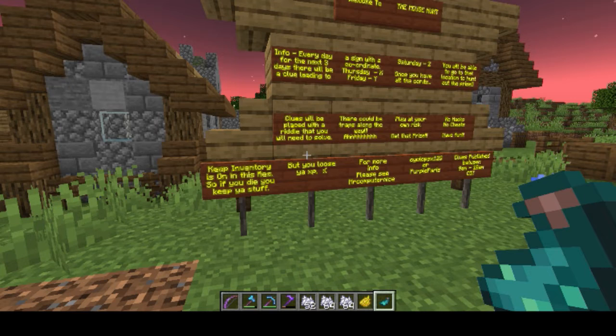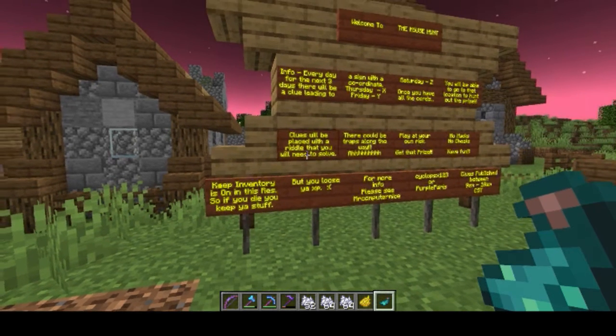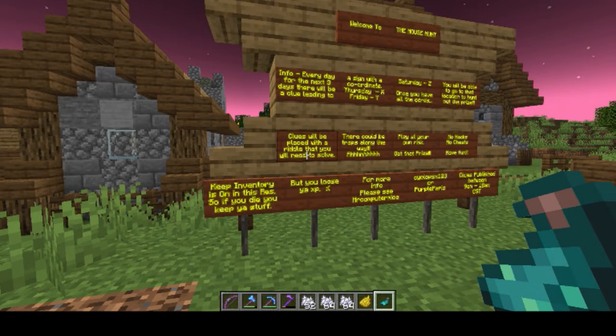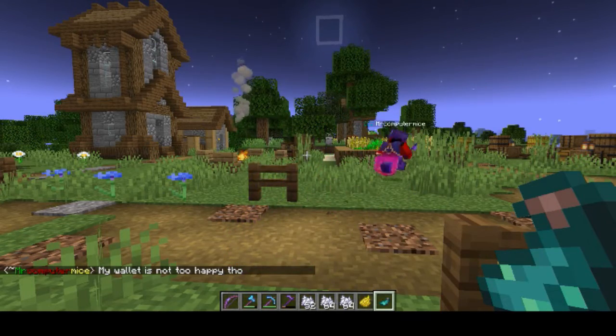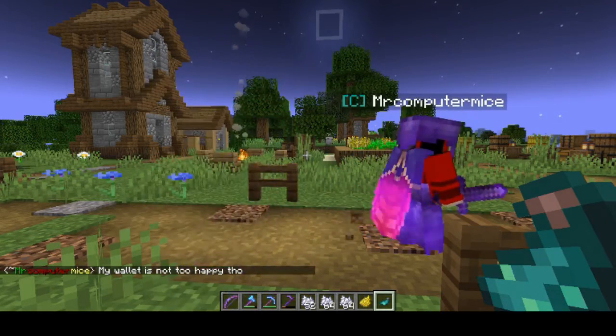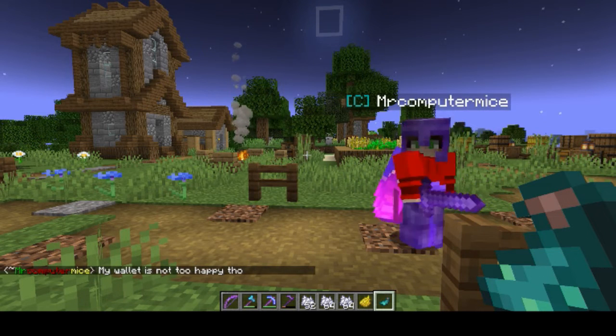With keep inventory on in this residence, if you die you keep your stuff, but there is a risk that you lose your XP — so play at your own risk. No hacks, no cheats — keep it clean. This event will be running for three days only: Thursday, Friday, and Saturday. Clues will be published between 9 a.m. and 10 a.m. Central Standard Time. Thanks to Mr. Computer Mice and Cyclops for all the awesome effort in coming up with this idea!